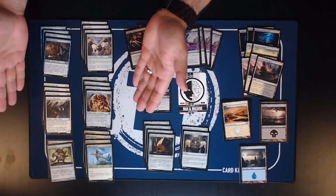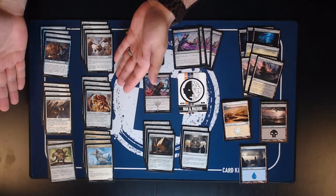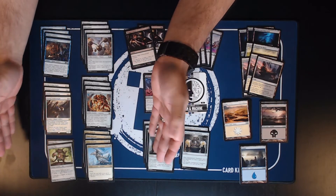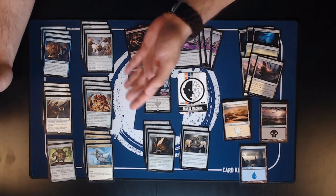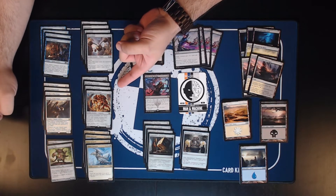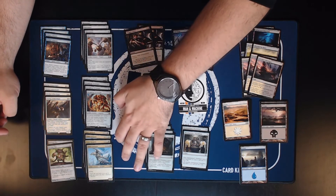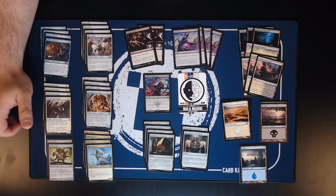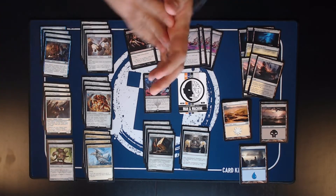Diving right in, we have a few different ways to look at this. First, we have our creatures. The Artifact creatures in this deck: Skyscanner, Scrapheap Scrounger, Tower Gargoyle, and Perilous Myr. All of them are very good at their specific things. Skyscanner is a body that blocks in the air and draws you a card. Scrapheap Scrounger keeps coming back and attacking forever. Tower Gargoyle is just a big evasive threat, and Perilous Myr is a blocker that is super annoying because you can also shock your opponent when it dies.